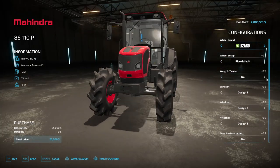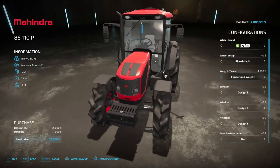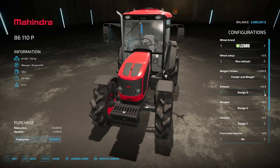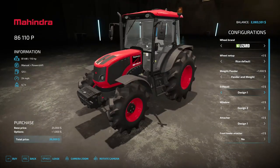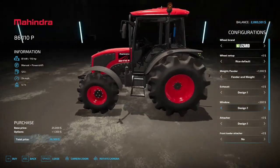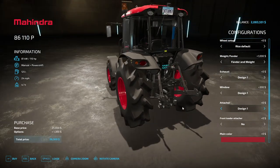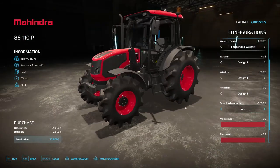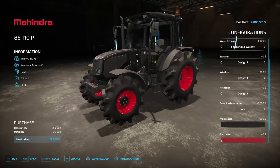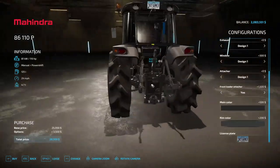On the front you can have a weight, or a fender, or a fender and weight. Exhaust options include design one, chrome tip, full chrome, lower full chrome, and small chrome. Windows can be regular or dark tinted — working in the sun in Brazil, I'd go with tinted. Attacher options include a three-point and front loader setup. Main color is Mahindra red, with black or white rim color options.